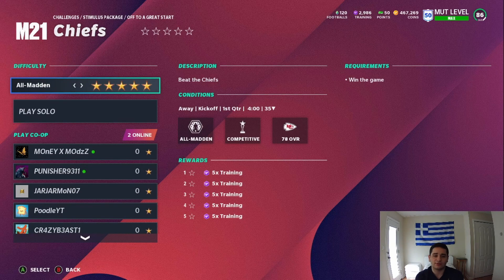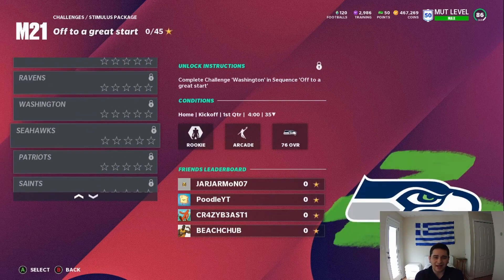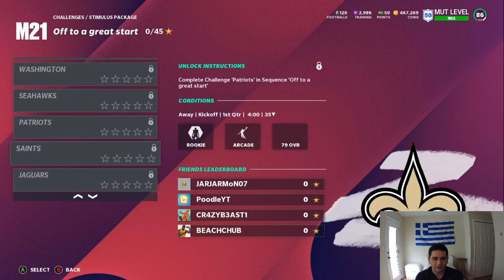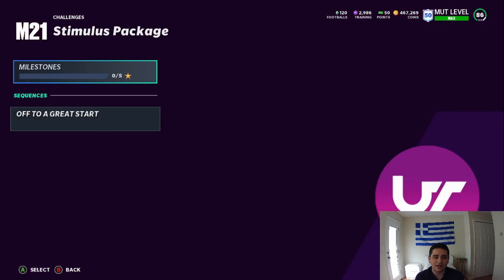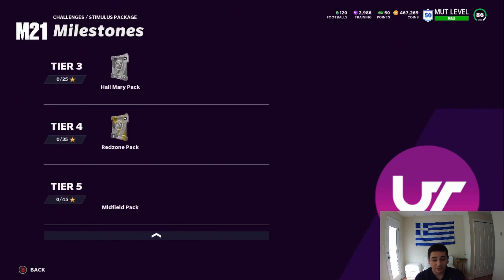Just shoe clock to win these games. You get 25 training for each of these, and there are nine games total. A red zone pack is 25k and a midfield is 10k. So I was wrong about the 75k, but you do get around 35k, which is pretty solid, and you can also pull something crazy.